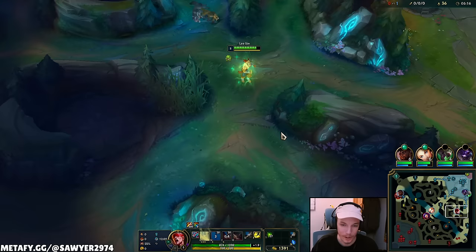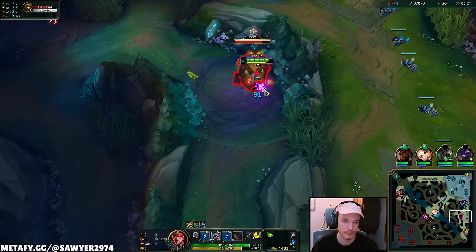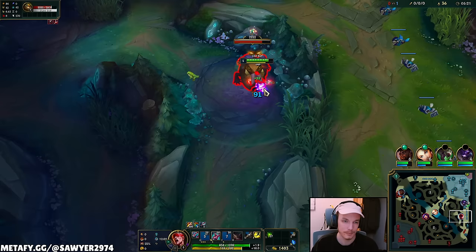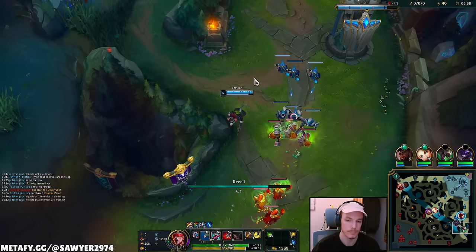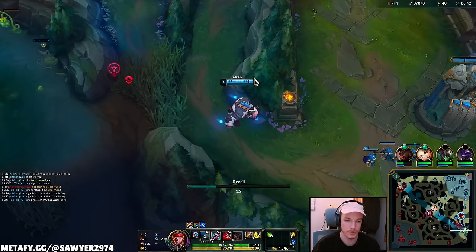Nothing burger lanes but we keep clearing — auto, W, Q, E combo. With the jungle pet changes Lee Sin clears pretty fast regardless of what you're building.